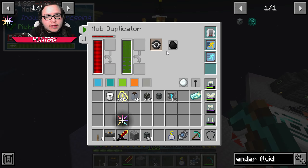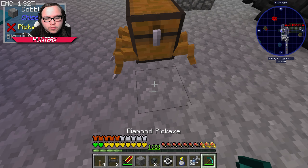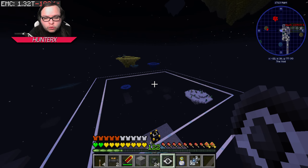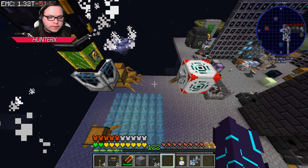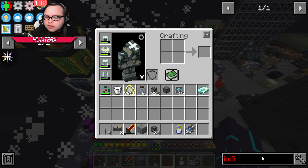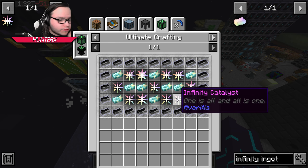And that's all that matters — we got the first catalyst, boys! Does that mean we unlocked the infinity ingots now? We've got infinity ingots now, I think. I have to go double check my recipe for the infinity ingots, but we did it! Now while we're letting this do its thing, let's go ahead and check the infinity ingots. Infinity ingots — yeah, we have everything for infinity ingots!